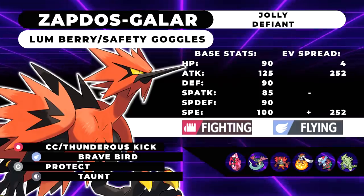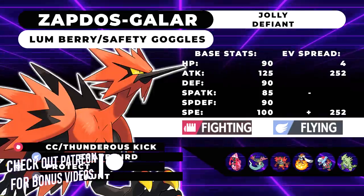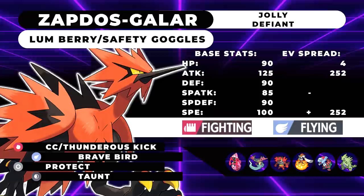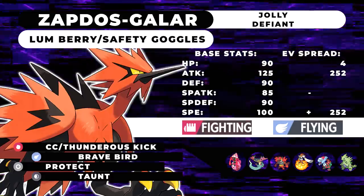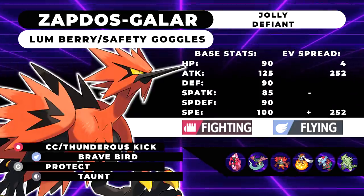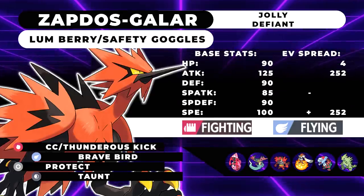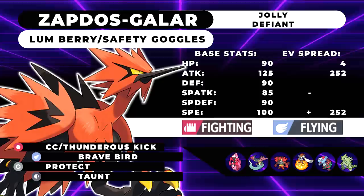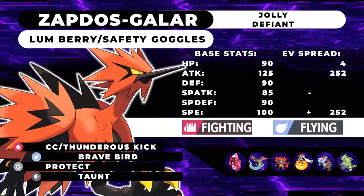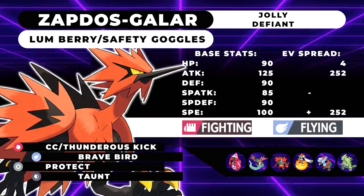The next moveset is essentially the same but more of a utility set. I'd recommend running Lum Berry or Safety Goggles — Safety Goggles is probably better overall. The only move that changes is Taunt. On teams facing a lot of Venusaur or Amoonguss, Safety Goggles lets you ignore Rage Powder and Sleep Powder. If they go for Rage Powder plus Trick Room, you can Taunt the Trick Room setter — taunt a Dusclops and it's pretty much useless. You can stop Trick Rooms, Sleep Powders, and Rage Powders for the rest of the game. If you run Lum Berry instead, you'll also be able to avoid Burns.